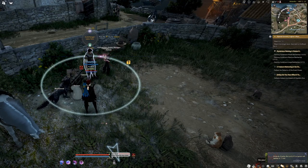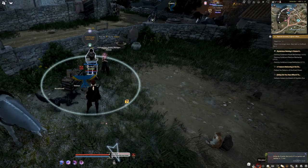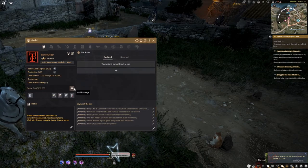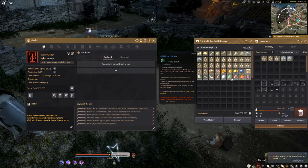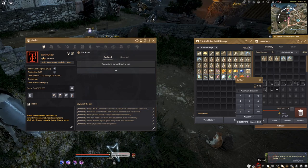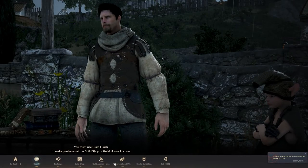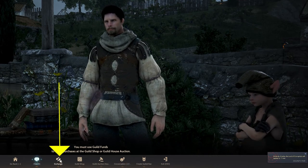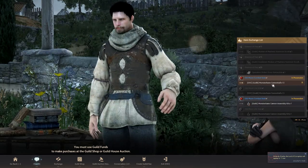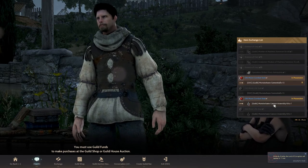For the cannonball and cannon kit, although you can buy them using guild funds in the guild shop, I don't advise doing that. To save funds, press G, go to guild storage, and click on the Old Moon Combat Seal or Old Moon Life Seal — you get these by doing guild missions. Take the seals from storage into your inventory, then go back to the guild manager. Instead of the guild shop, go to the exchange icon. There, if you have the Old Moon Combat Seal in your inventory, you can exchange it for the cannonball and assembly kit without wasting guild funds.